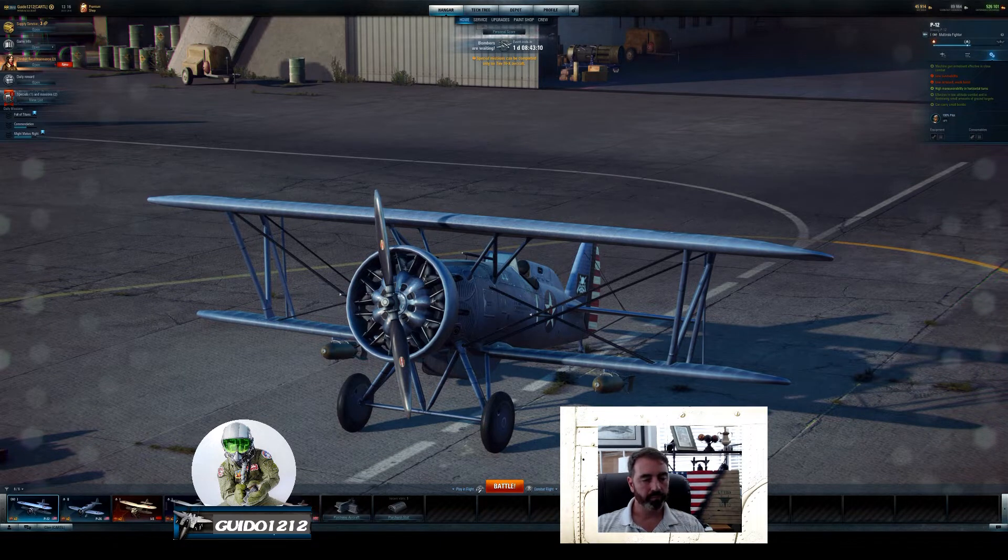You've got a hangar with hangar slots — it's hard to see but I have one extra so I can buy one more. One thing to note is all the gold and all my free experience from tanks is here in World of Warplanes. However, my silver is not — that doesn't cross over. I only have about 90,000 silver, so you have to build up your own silver in World of Warplanes.